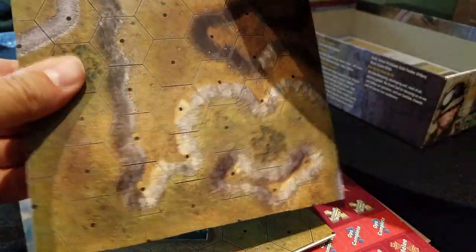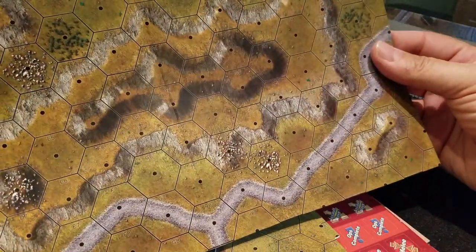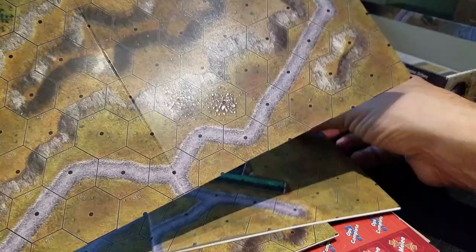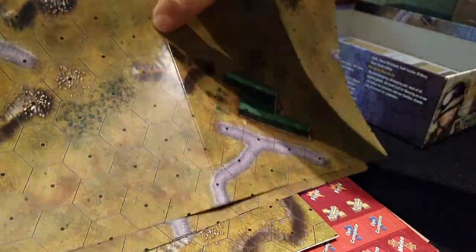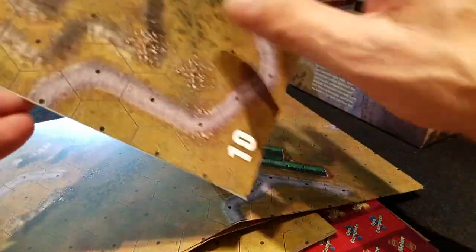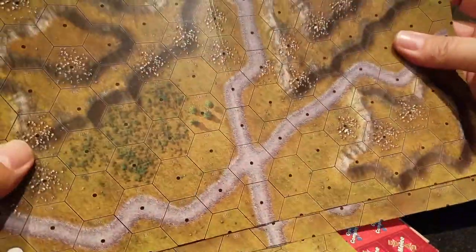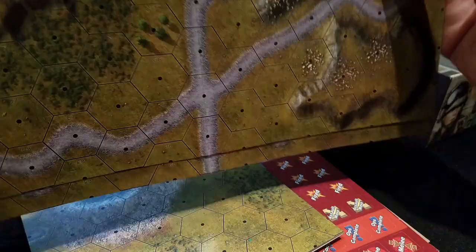And then these are the very sexy maps — they're really nice looking. Of course, if you buy the X-Maps add-on, all these are basically 50% bigger, which is fun. You can actually lay out all the counters on the hex without having to stack anything.